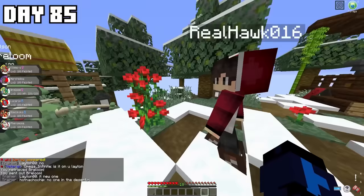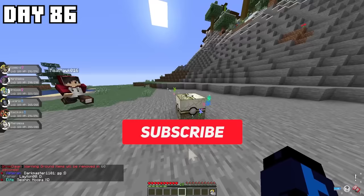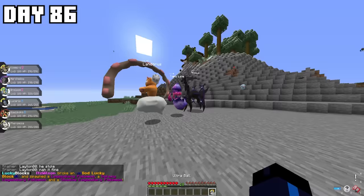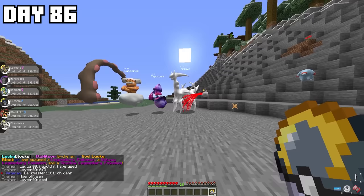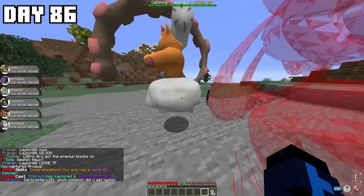It was of course the God Lucky Block, which spawns three Legendary Pokémon that can be Fusions, Legendaries, or even Custom Textured Legendaries. I was ready to open it. I managed to get some awesome Pokémon — a Landorus, a Galaxy Tapu Lele, and a Shadow Arceus. As you can see in the chat, everyone just exploded — God Lucky Blocks don't get opened often, and this was awesome to see.